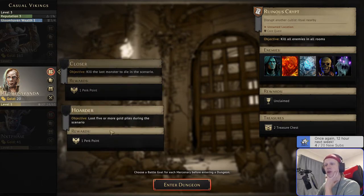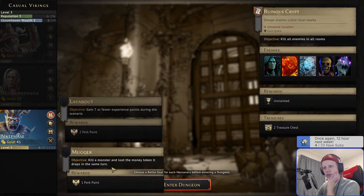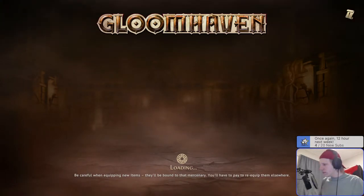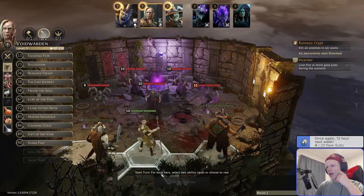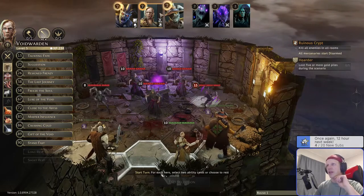Loot five or more gold piles — he's never gonna kill the last one. Kill a monster and loot the money token it drops in the same turn — that's funny. Void Warden is good for this; my other two guys not so much. My guys are okay. Void Warden isn't disarmed, but he wouldn't really have a problem being disarmed here.